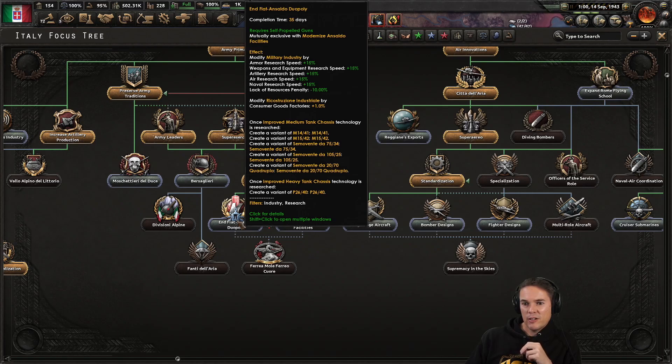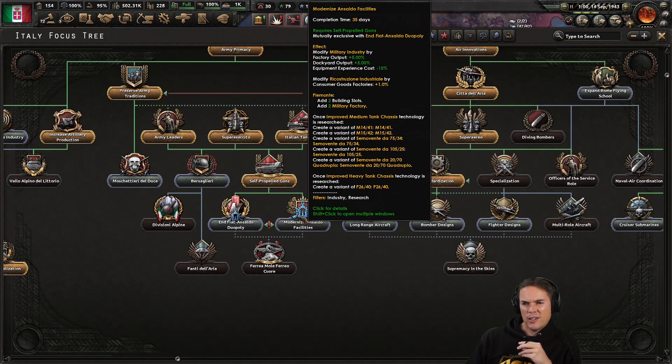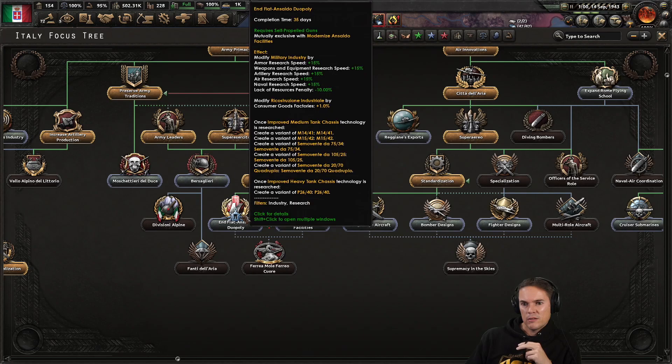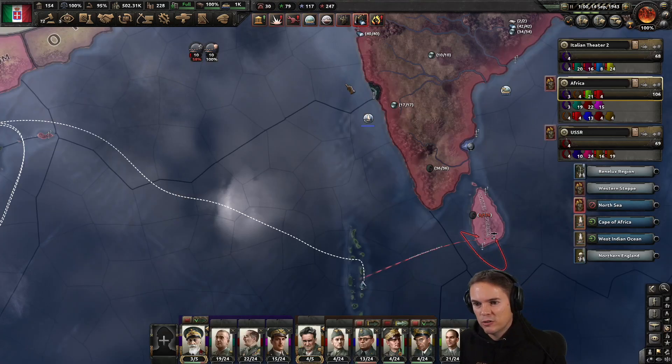And this gives us research speed for weapons and equipment, artillery, air research speed, naval research speed. Lack of resources penalty minus 10%. All of a sudden that sounds really good - we still get those variants but that's factory and dockyard output plus 5%. That's pretty big. I think we can manage the resource penalty - I'm going to go that one because the factory output looks too good to pass up.